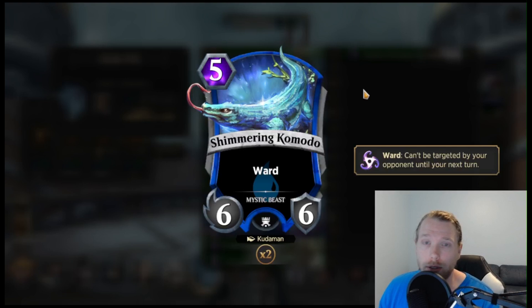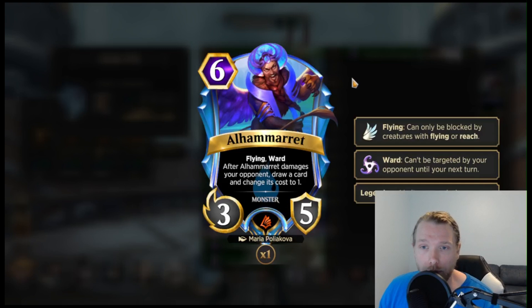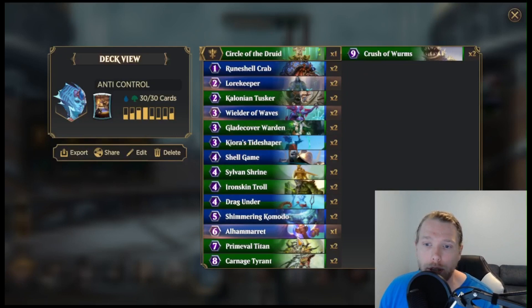Shimmering Komodo is a 5-drop, 6-6 with ward — just a threat. Control can't answer it unless they board wipe you, at least the turn that you play it, and you're just trying to annoy them. Same sort of thing here, except this is actually a useful creature — a 6-drop, 3-5 flying ward. When it damages your opponent, draw a card and it changes cost to 1. Kiora can suffer from not having enough cards, this helps with that, can block flyers, has ward. So it's pretty solid.